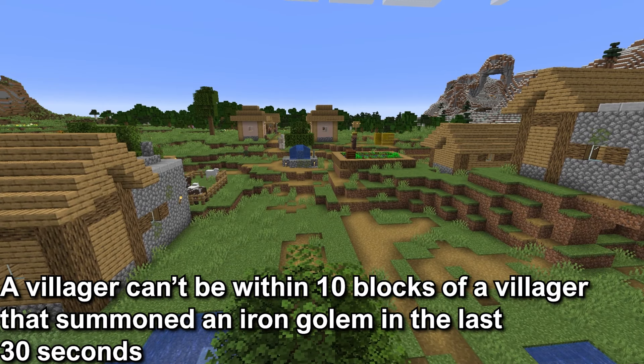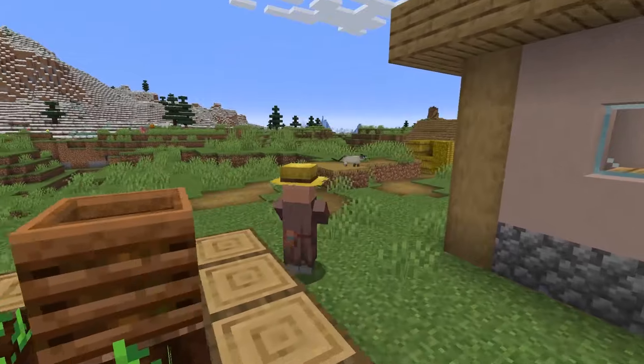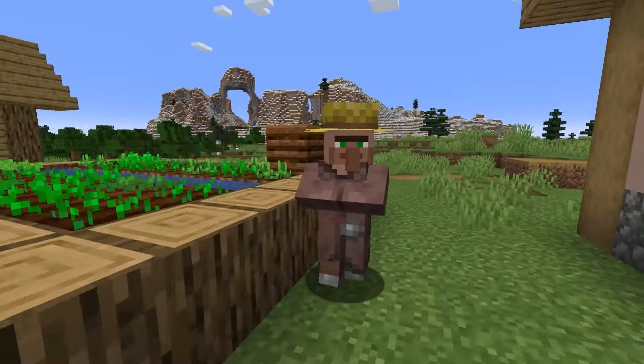Third is the villager has to not be within 10 blocks of the villager that summoned an iron golem in the last 30 seconds. This is more of a cooldown between iron golems spawning — it's not something to think too much about.